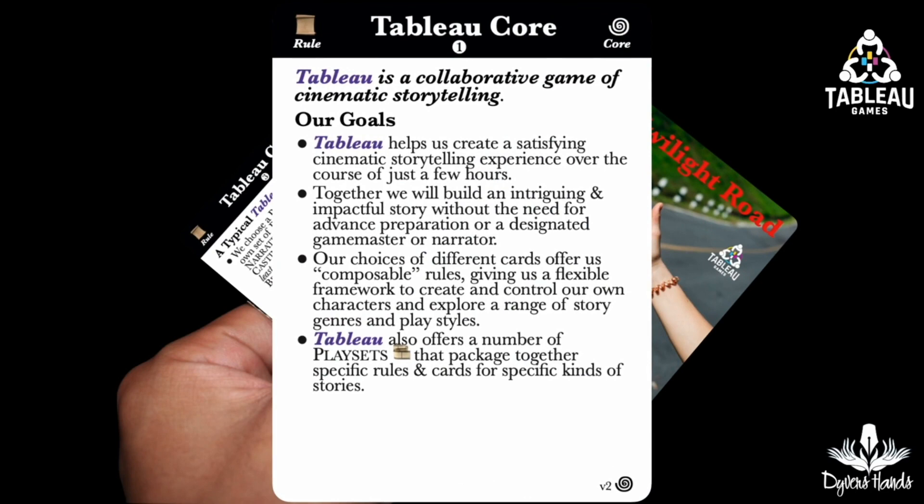Our goal in Tableau is to create a satisfying cinematic story in just a few hours without needing advanced preparation or a designated game master. These rules are composable — we can mix and match different kinds of rules together. This flexibility allows us to create a story in a wide variety of genres, play styles, and character choices. In addition, Tableau offers play sets that package together specific rules for a specific type of story.